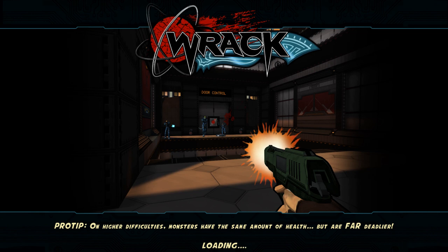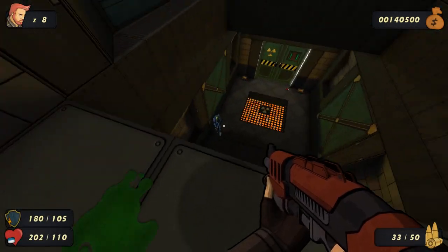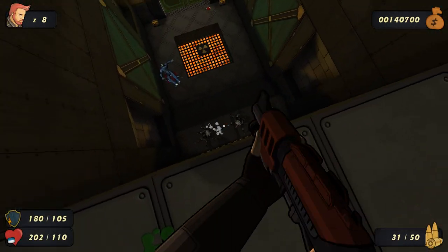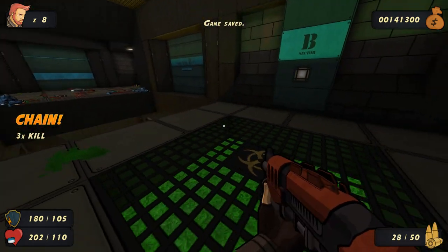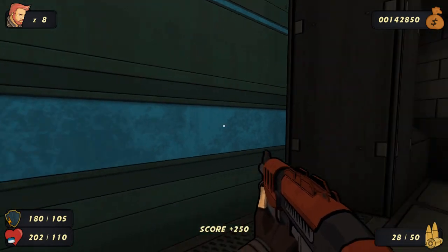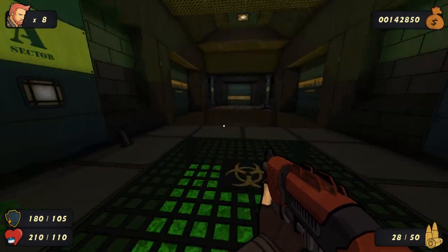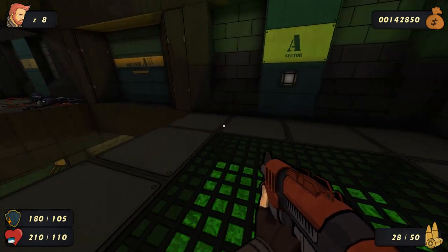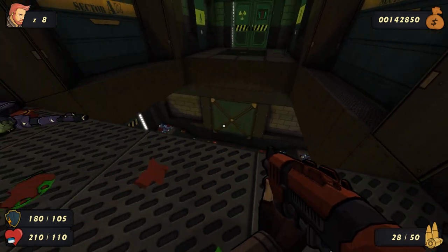I'm gonna try and do a jump onto the other side because I'm genuinely curious if I can do that. I'm looking out for secrets. I should probably kill the rest of them down here. In my inevitable fall down to the bottom - whoa, there's gold here. I wonder if you can run faster when you're going to the side, which is traditional with a lot of games like this. There's nothing over here - I am sorely disappointed.